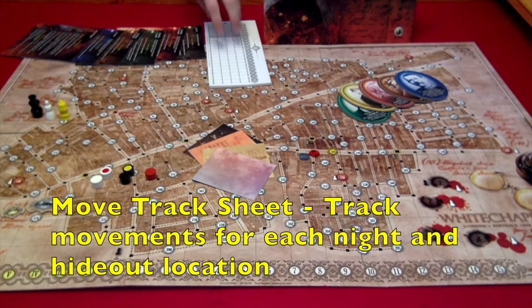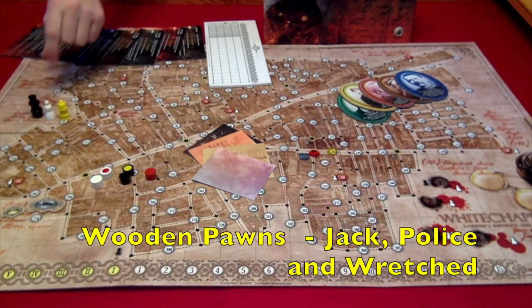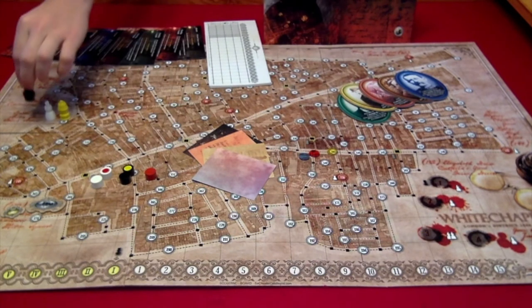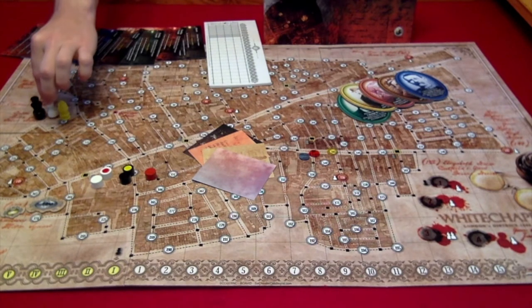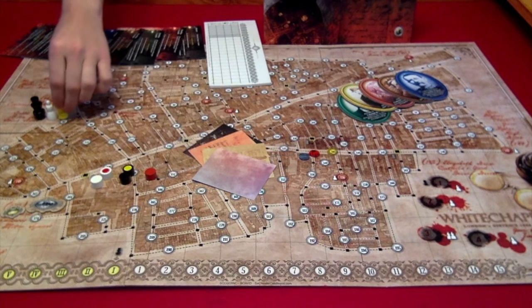Next we have the move track sheet, which allows you to track the movements of where you've moved as Jack. Next we have the wooden pawns. There are Jack pawns which track the position of the knight and what night it is. You have the wretched pawns which are your possible victims, and you have your police pawns which will be moving around the board trying to catch Jack.